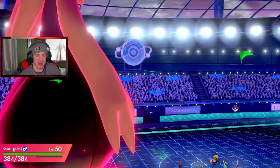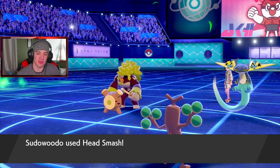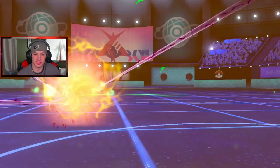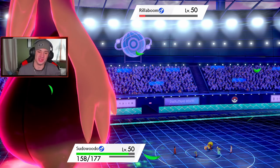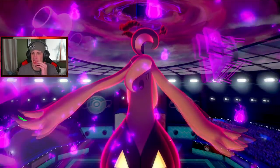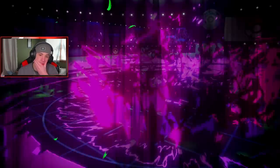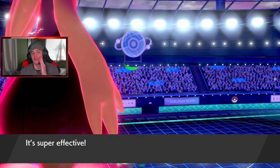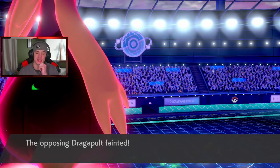Oh my lord — I forgot Moltres is part Fire type, not part Rock type, so I see it now. Here goes Head Smash — oh my lord, Sudowoodo doing some big damage over here! Phantasm comes out here, definitely picks up the KO — get out of my face. We're getting a defensive drop as well. Pretty nice. Now, who's gonna come out? He doesn't have Dynamax which I absolutely love. We're bringing out the boys.